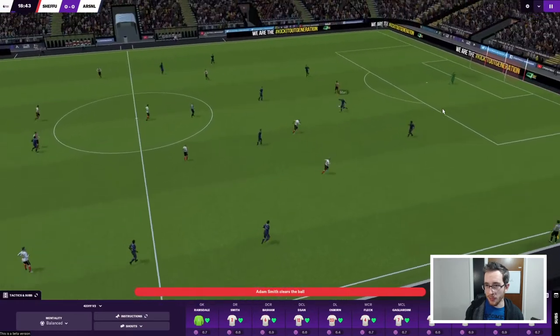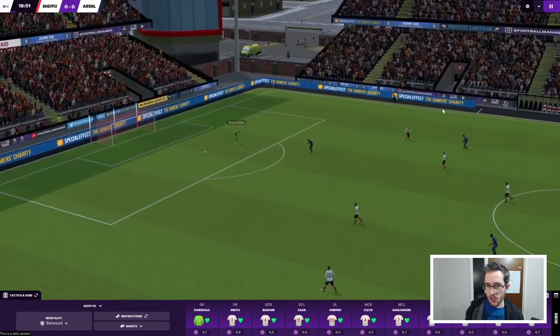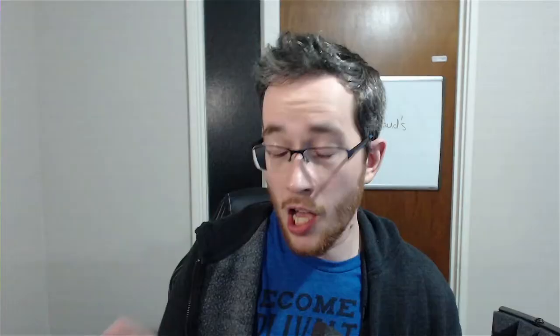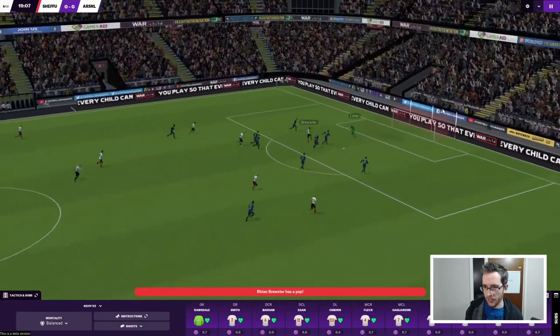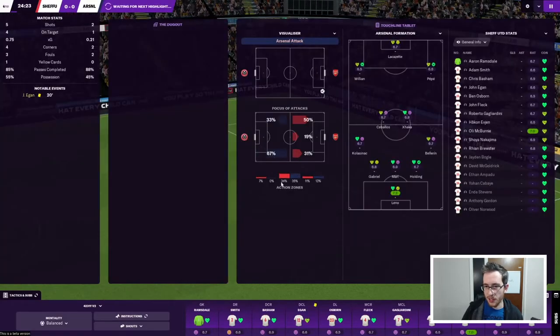Adam Smith with one of the best clearances I've ever seen - over his shoulder, smacks it right into the danger zone. Osborne gets in the way but Bernie gets the ball on the ground again. Brewster's played nicely through there but Leno saves. All of Arsenal's attacks seemingly going down that side - as soon as I say that, they change it of course.